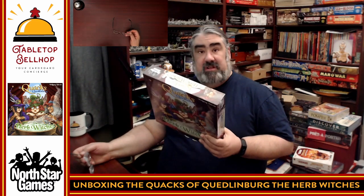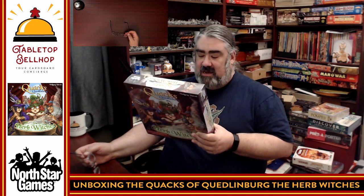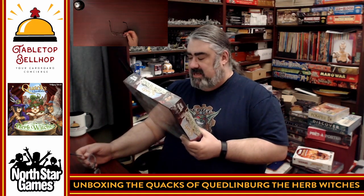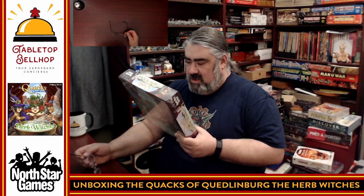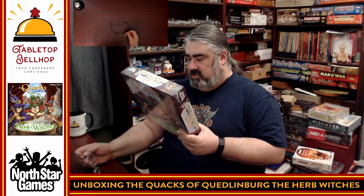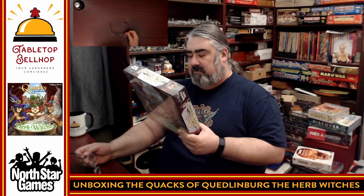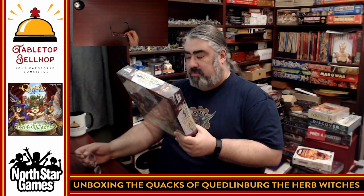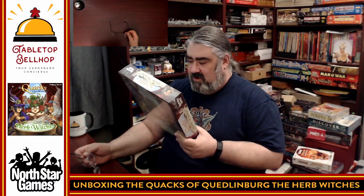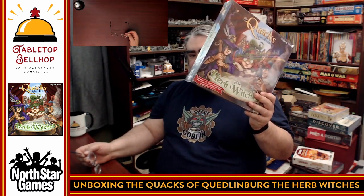So this is for ages 10 plus, two to five players, 45 minutes — the same as Quacks. This expansion to Quacks of Quedlinburg allows you to play with a fifth player. But that's not all. This box contains things that will bewilder, amaze, and cure even the gloomiest people of Quedlinburg. Add loco weed and giant pumpkins to your cure-all potions. Use new ingredient books and solicit help from three dubious herb witches. Note you do need to own Quacks of Quedlinburg to use this.